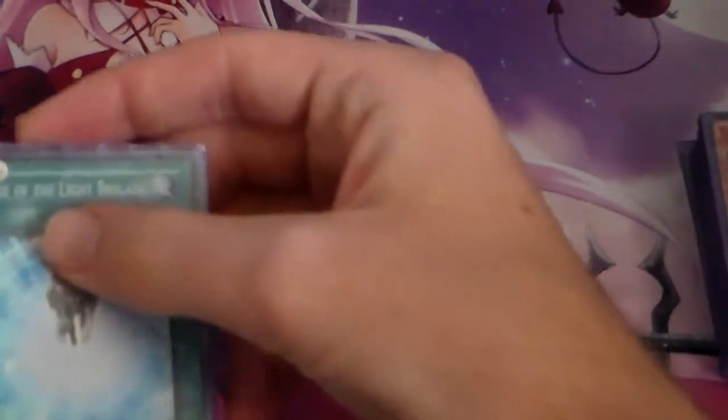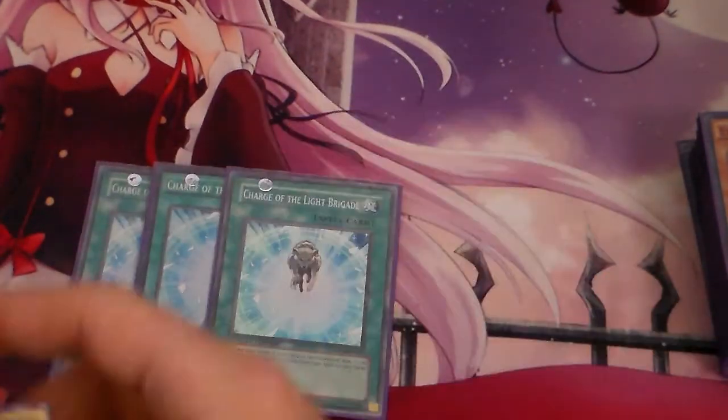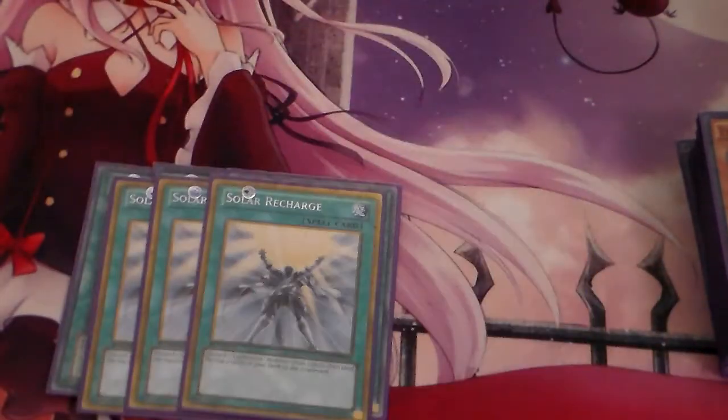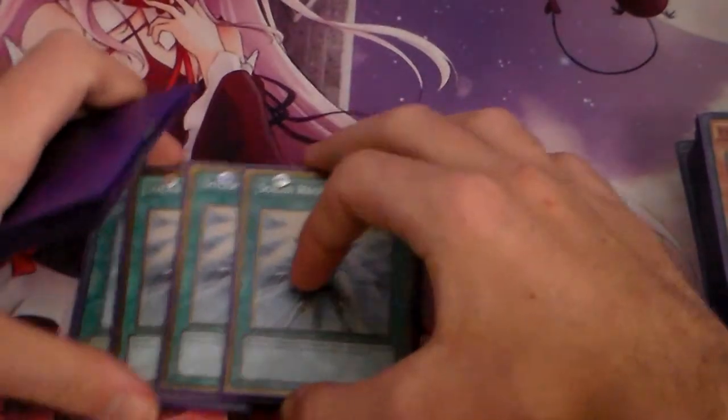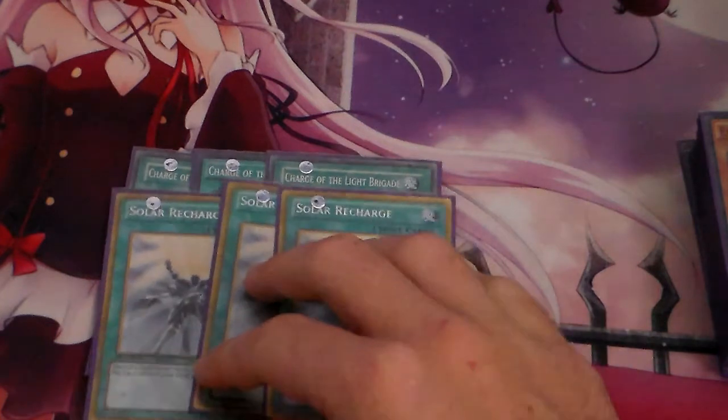Moving on to Spells, we are running Triple Charge of the Light Brigade — your milling and searching — and then Triple Solar Recharge, your milling and drawing power.